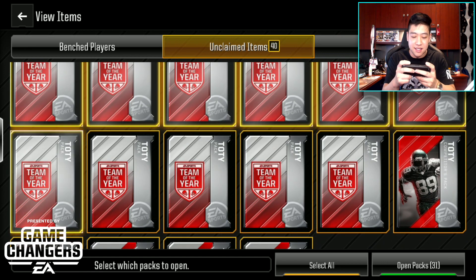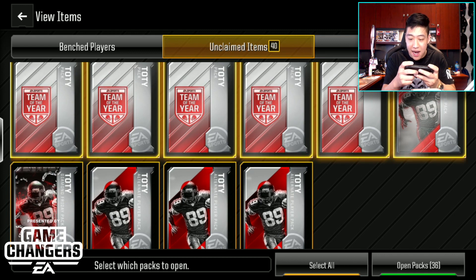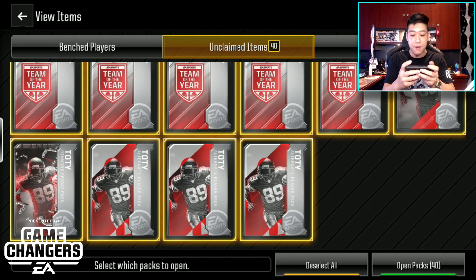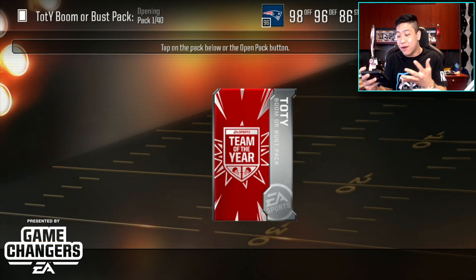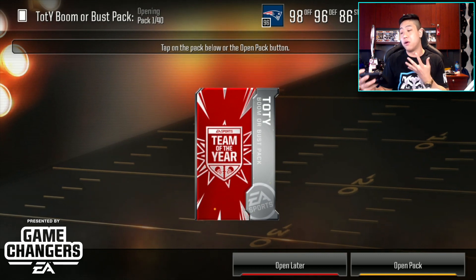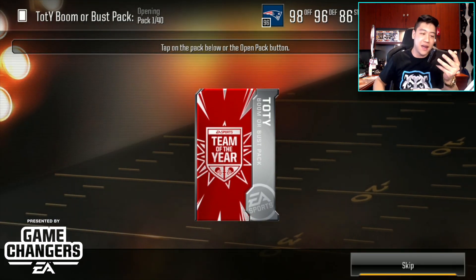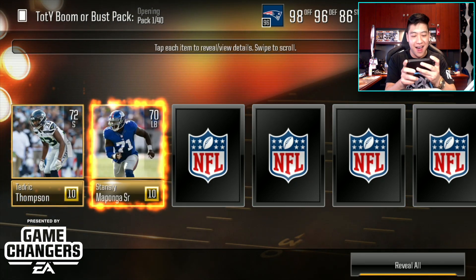If you guys want to know what's inside those packs or what you can pull, the ones over here are actually going to be straight-up players — I think one of them is Von Miller. We selected all 40 of them. Besides the five that guarantee a Team of the Year player, are we going to pull more than four Team of the Year players? That is the big question. Let's kick it off with the Boom or Bust pack opening.